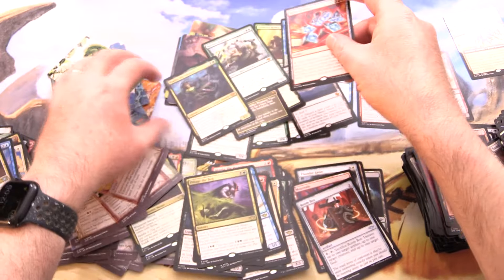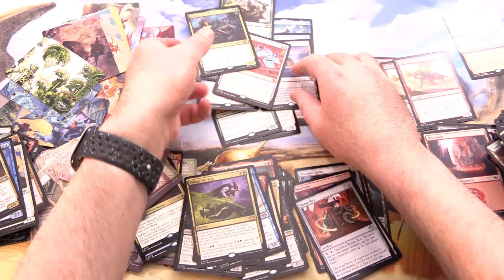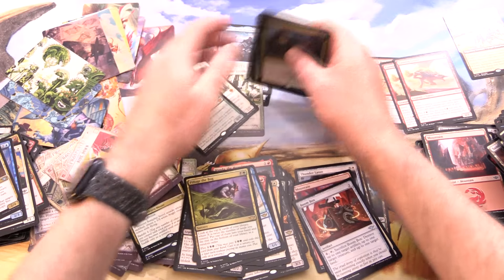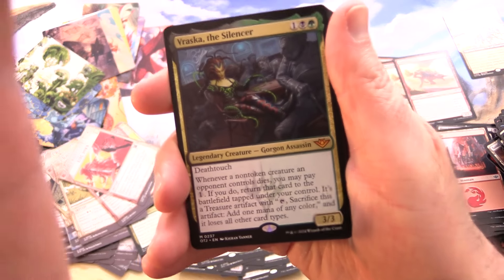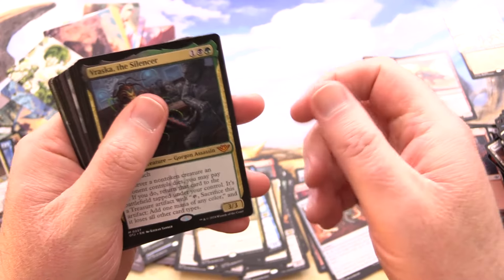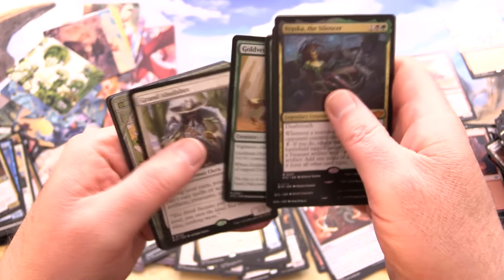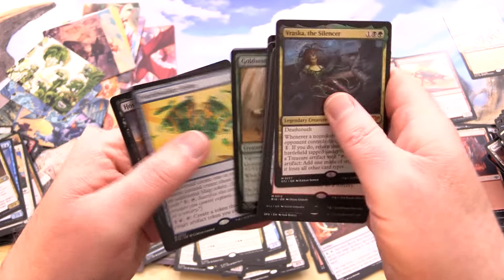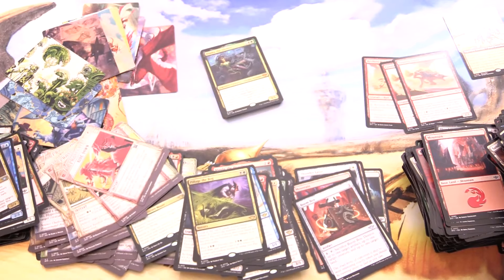So exactly how many Mythics did we get? Let's count them up — 2, 3, 4, 5, 6, 7, 8, 9, 10, 11, 12, 13, 14, 15, 16 Mythics! That is craziness. Let me know in the comments how many Mythics you've got out of your Playbooster box, and stay tuned — we'll get stuck into the Commander deck shortly.